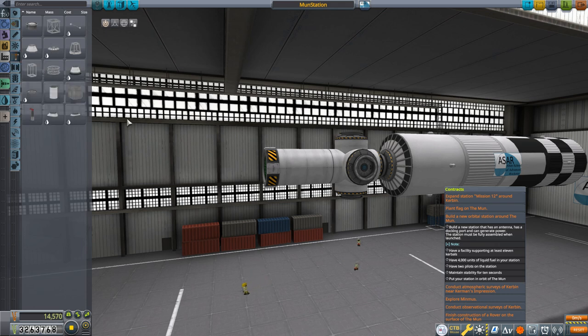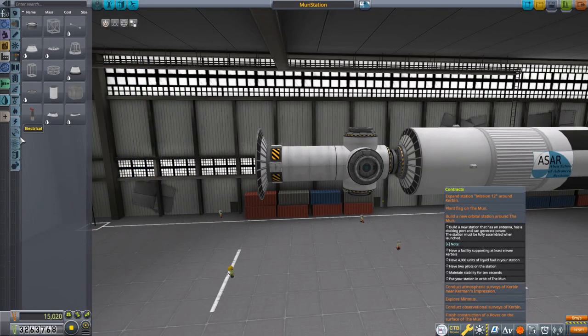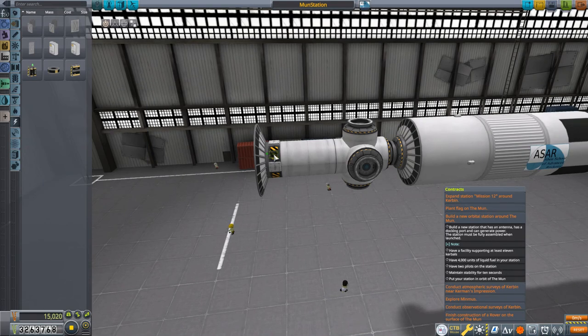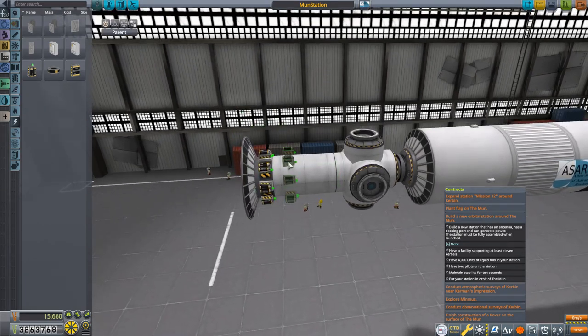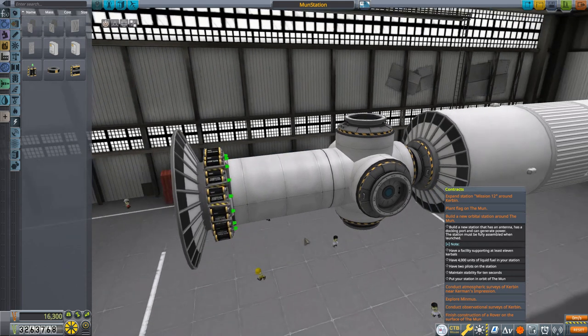Then I'm going to grab a Rockomax brand adapter 2 and put that on the end. I want to put on a whole stack of batteries, so I'll grab these Z-100 batteries, go all the way to eight-way symmetry, then take the snap off so I can slide these right in between. We've got 16 batteries there.